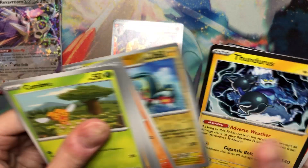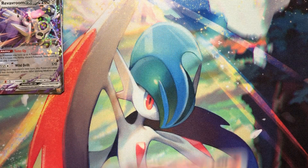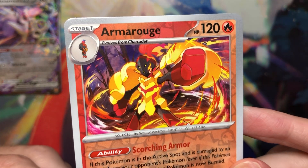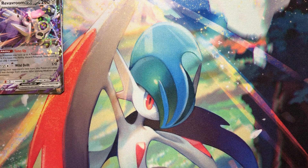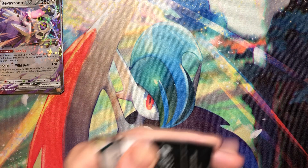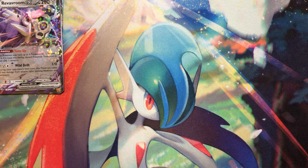What do we got on this one? Oh, Armarouge Reverse — that's nice, I like that. This art's really good — this is Soichiro Gunjima? Yeah, that's sick. And Ceruledge still doesn't have an Art Rare, or Special Illustration Rare, or EX, or anything. I really hope they just make Armarouge and Ceruledge EXs.